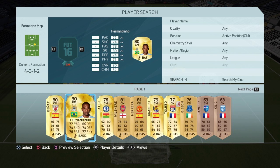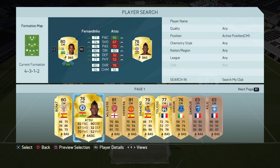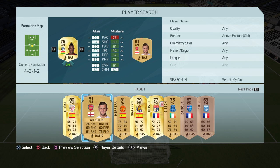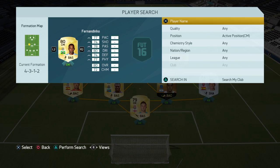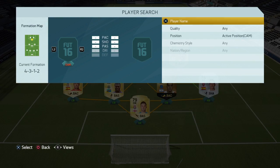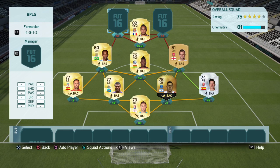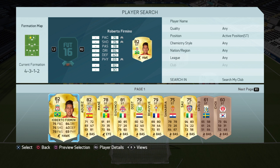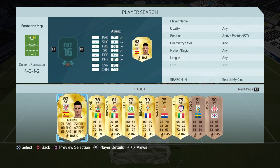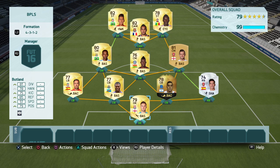In the midfield I've got Upson, Fondin, and Wilshere — that's how I normally play. In the CAM position I play Dimitri Payet, and then in the striker positions I play Firmino and Mane.